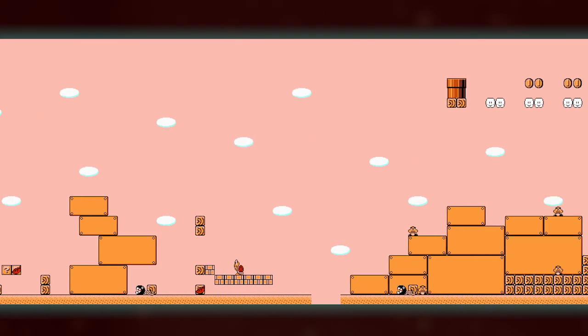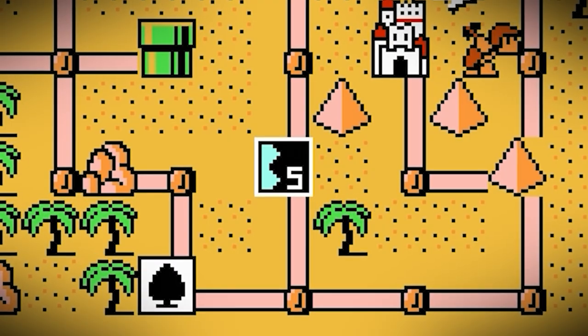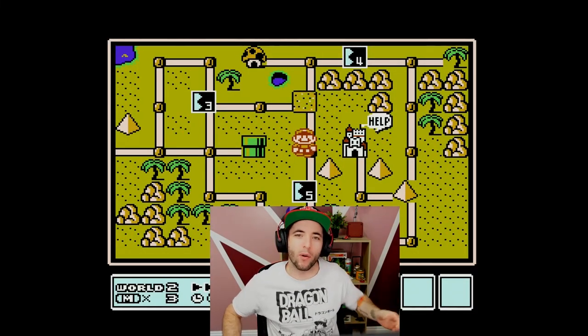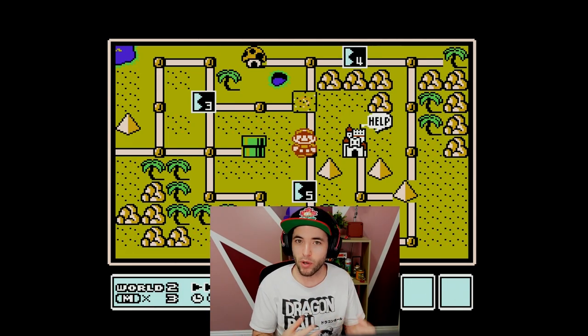What makes this level super interesting is that there's already a p-speed strategy — RNG-based — that we could do to make it faster. And then there's also a pseudo stutter-step turn-back p-speed that we could do that seems like it would make the level faster, but it's not really worth it in case your p-speed messes up. Let's dissect and break down World 2-5 with the mysterious p-speeds, the RNG p-speeds, and the forbidden p-speed. We're going to do 2-5 normally like how you'd see in the speedrun and use that as a base.